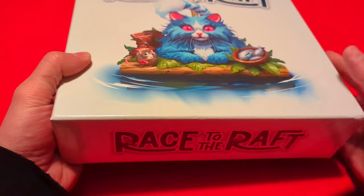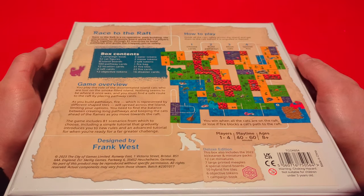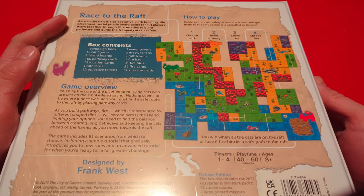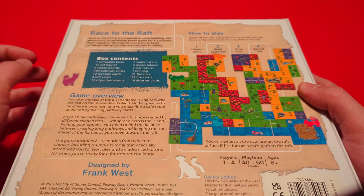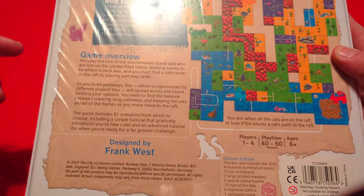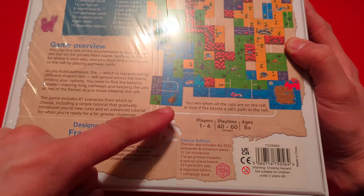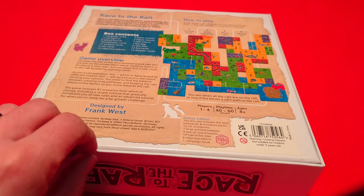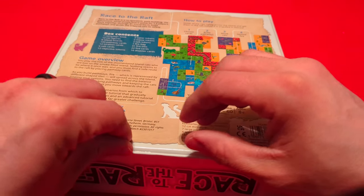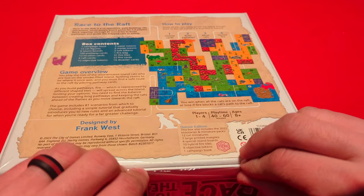They put the sides for both directions on both sides of the box, which is nice. Here's the back of the box — Race to the Raft — you can kind of read the game overview and see all the stuff. Here is the deluxe edition section showing what extra stuff comes in it.